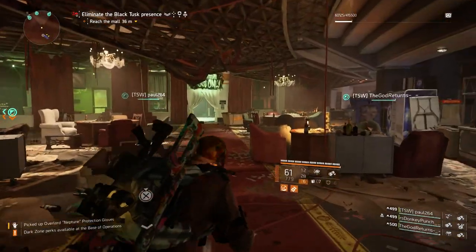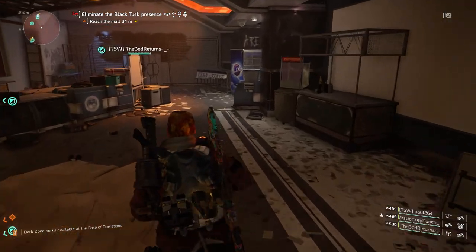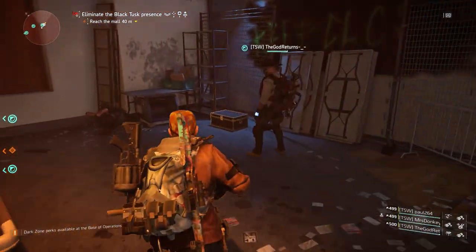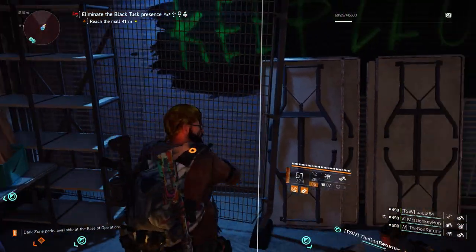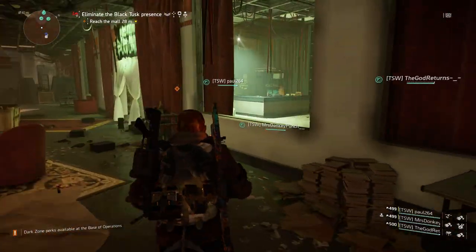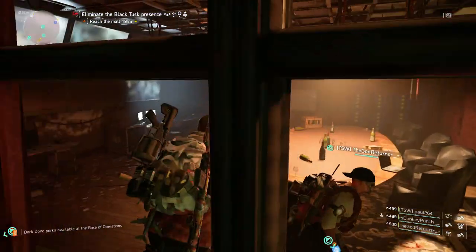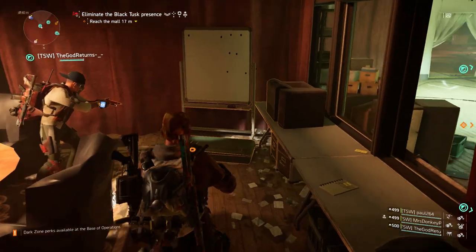Go and check in that office — it's on the other side of the window. There should be a gun in there too if you can get into it. Just hold circle across the window and you'll jump straight in. Gun box right there.